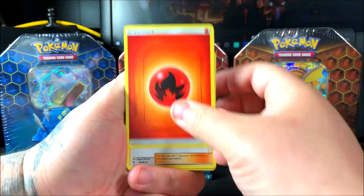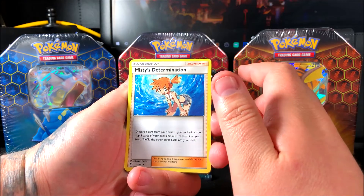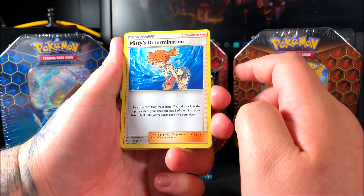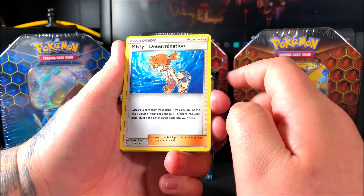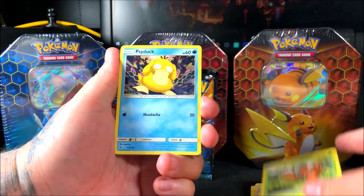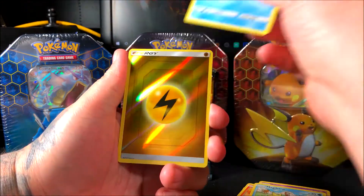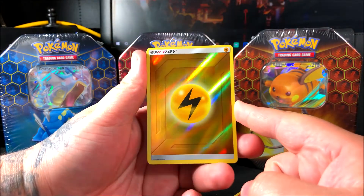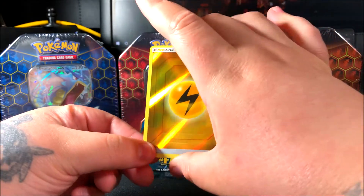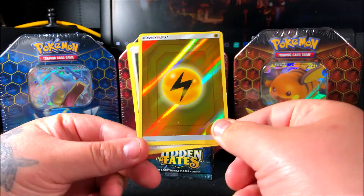We're starting off with a Fire Energy. We got Misty's Determination, which is an uncommon. I'll read the text: 'Discard a card from your hand; if you do, look at the top eight cards of your deck and put one into your hand, shuffle the others back.' We got Jynx, Pokemon Center Lady, Paris, Psyduck, a really happy Charmander, what looks like a feeding-time scene, Slowpoke fighting for lunch, and a Thunder Energy reverse holo — these are beautiful! Hopefully I can get all of them.